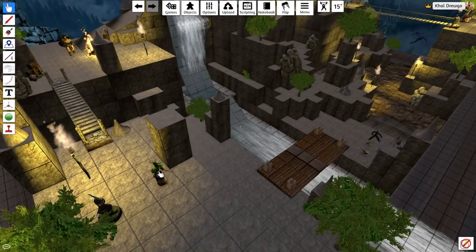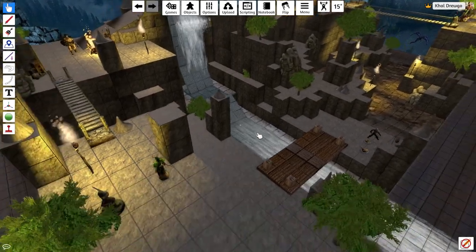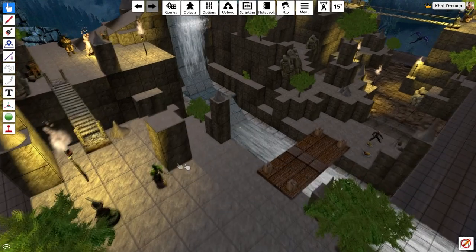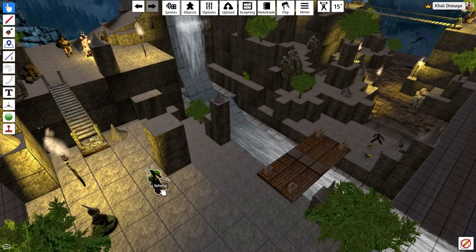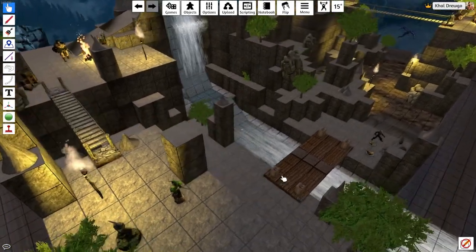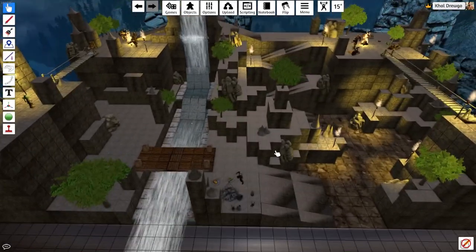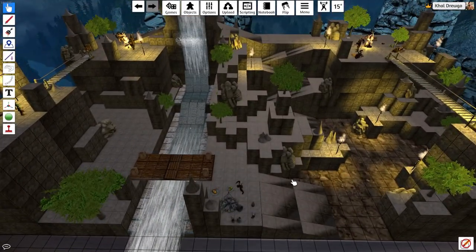We had a unique situation where two of them were up on the cliff and the others were down below. Neither group had weapons available to them besides Sahalia and her ability to cast spells. So the encounter has begun, and we are in Tabletop Simulator. The first element to any encounter in D&D is music.